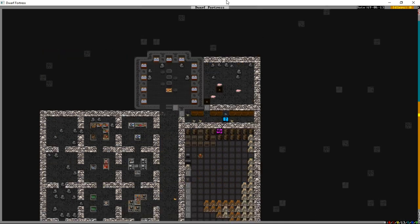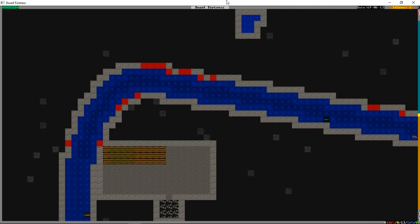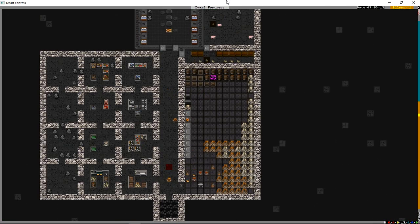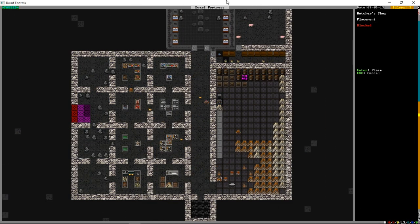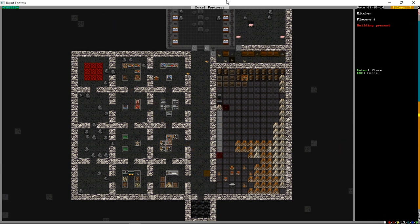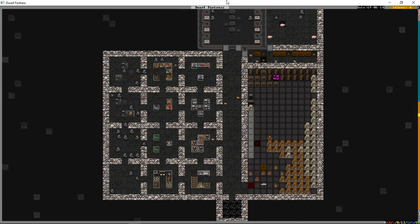We're waiting on the hives and trying to make our food sources as renewable as possible. As fish come onto the map the fisher dwarf will try to get them. We have hives, pigs, and chickens, but we also have two non-renewable food sources: a yak and a camel. We're going to butcher the camel and use the yak for something else.